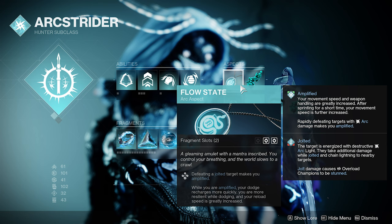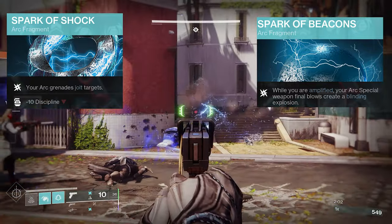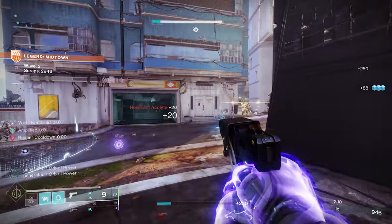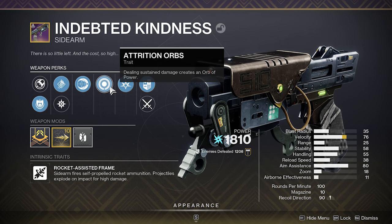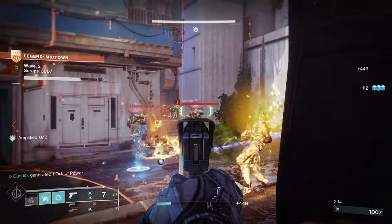We can add more to that with arc fragments and aspects. Flow State: defeating a jolted target makes you amplified — while amplified your dodge recharges more quickly and you're more resilient. Lethal Current: after dodging, your next melee attack jolts a target, and damaging a jolted target with a melee also blinds them. Spark of Shock makes your arc grenades — including the moth grenade — jolt targets. Spark of Beacons means while amplified, your arc weapon final blows create a blinding explosion.